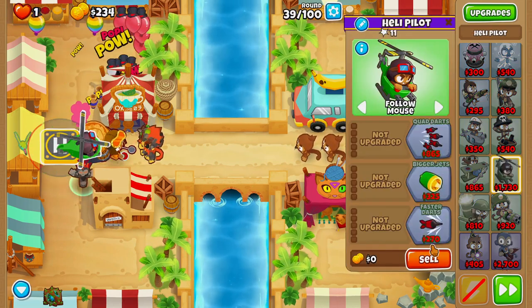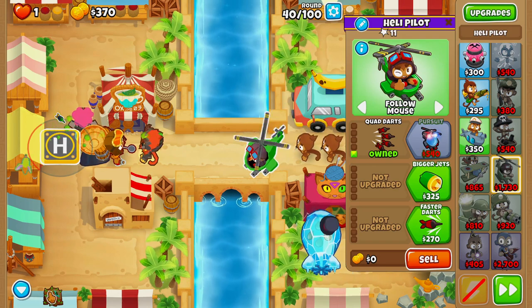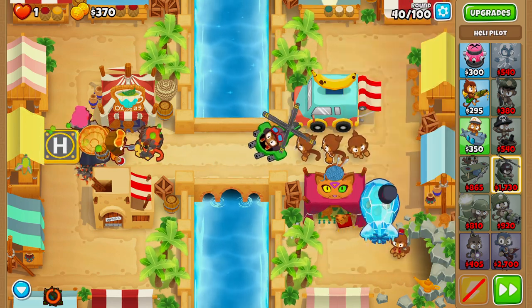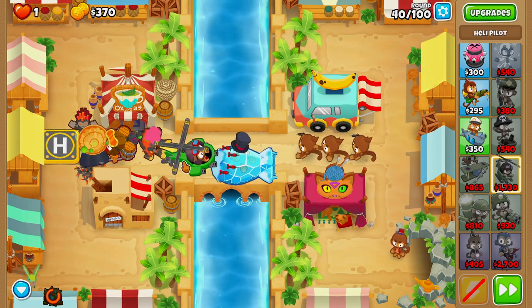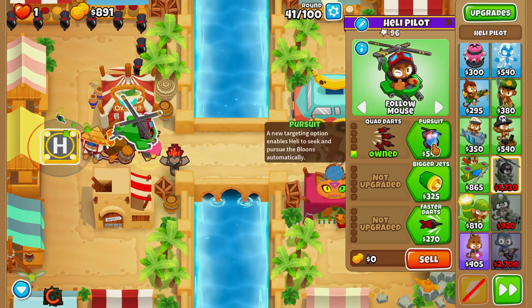Upgrading the heli pilot to quad darts on round 40. We're also going to place down Obyn's brambles on round 40, and just do your best to keep your heli pilot as close to the MOAB as you can get it. Next on round 41 we can buy pursuit.